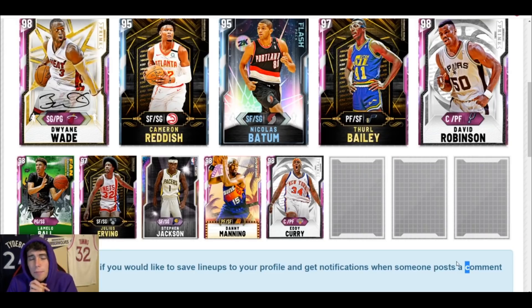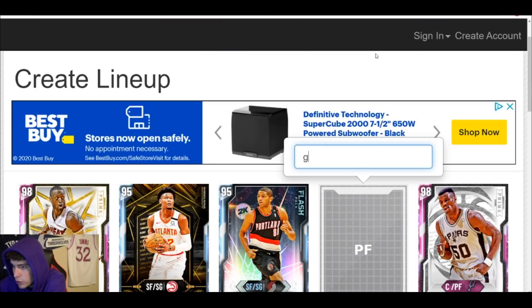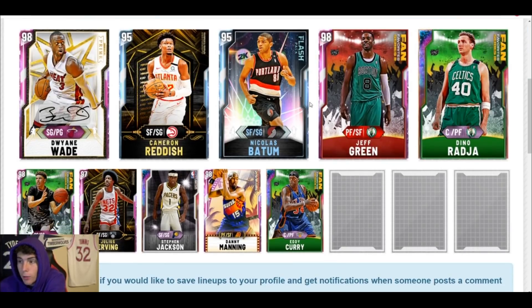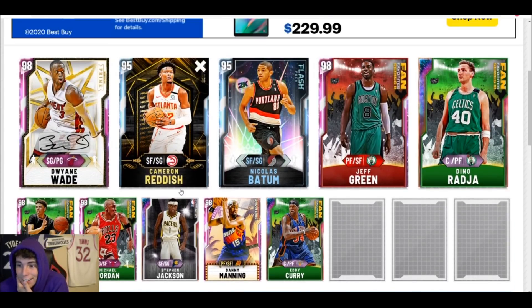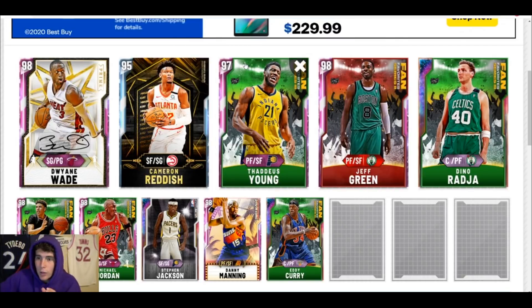This next squad was sent by my boy Hunter on Twitter. He has around 100k MT, so with that it all starts with just upgrading a few positions. The Eddie Curry upgrade costs about 10k. I'm going to plug Dino in somewhere — either power forward or center — and plug in Jeff Green as well to go with a smaller lineup. Cam Reddish, you're staying because I don't really have a choice. I'll also plug in a Pink Diamond Michael Jordan here, and then replace Nicholas Batum with Thaddeus Young. Other than these simple changes there's not a lot I can do, but I think with 100k this team looks a ton better.